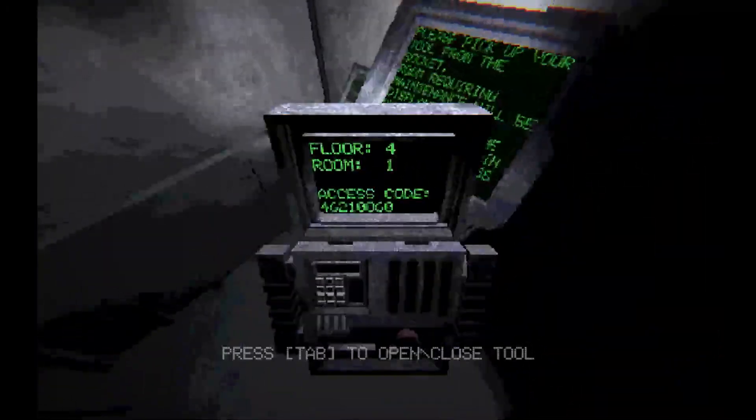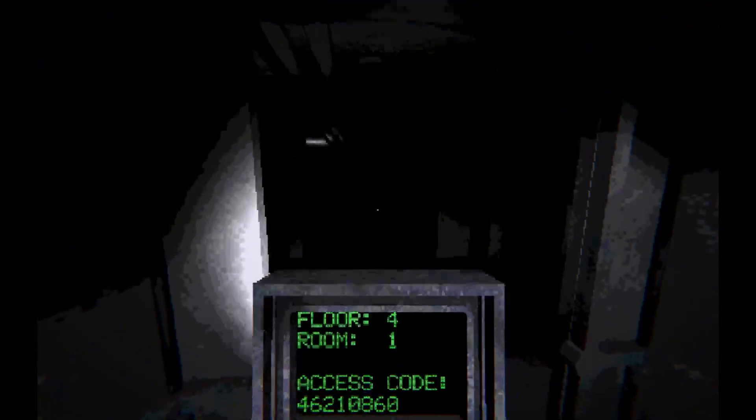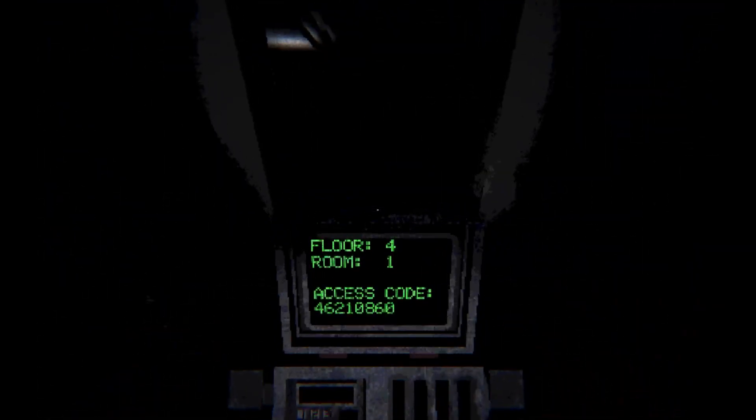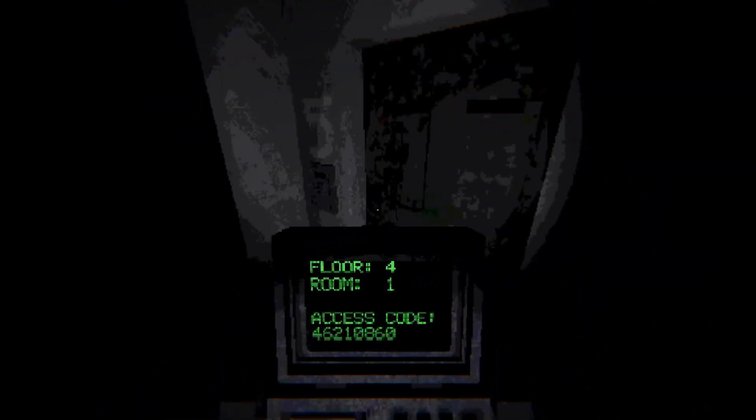All right, which tool are we talking about? Oh okay — floor four, room one, access code. That is also my flashlight.